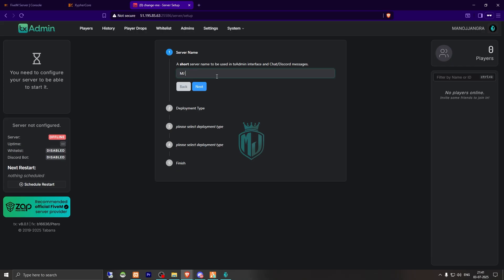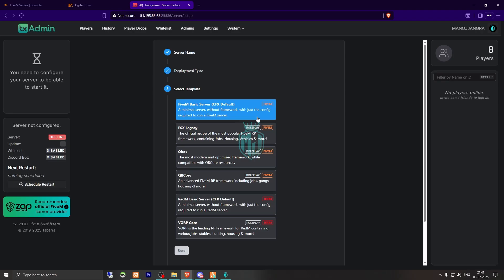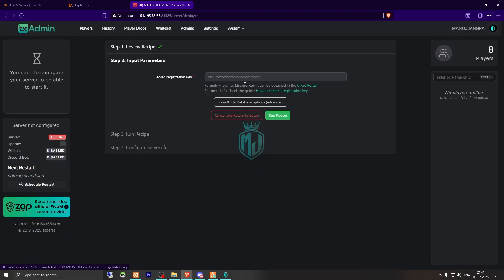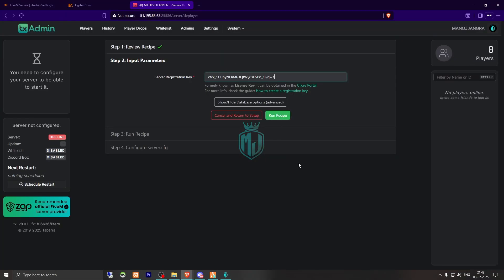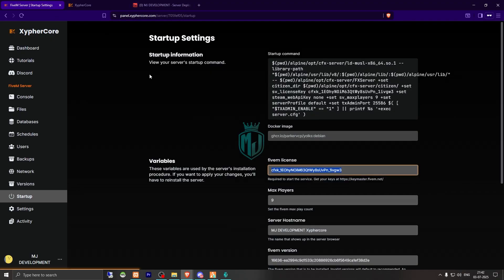You will see the txAdmin console area. We have to enter the server name, select next, and from here we can select an existing server database or create a new one. We'll choose the Cubico location, save, go to recipe deployer, click next, and enter our FiveM license key — I'll just copy it from here.